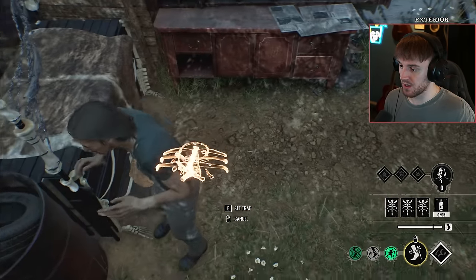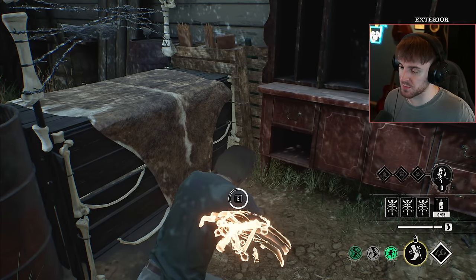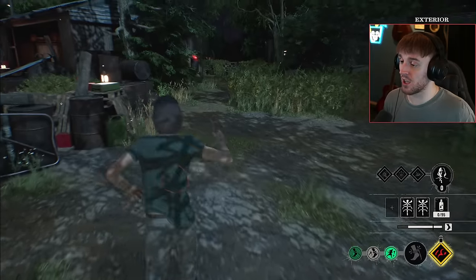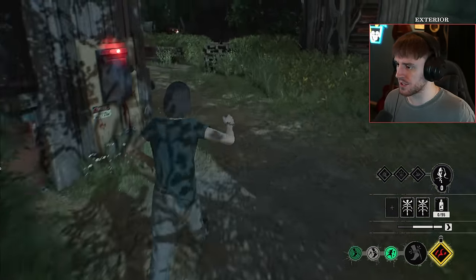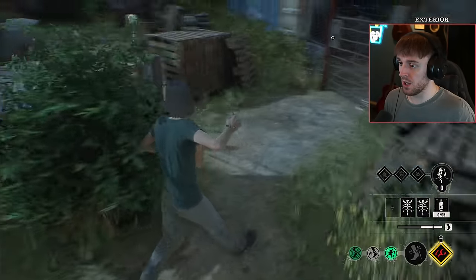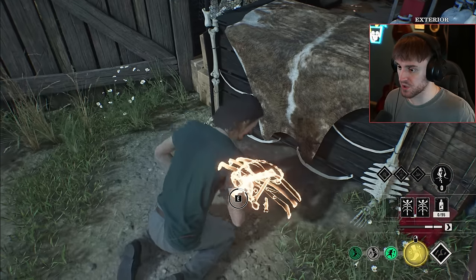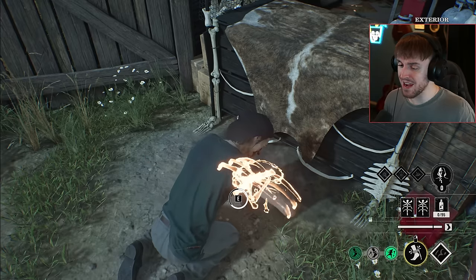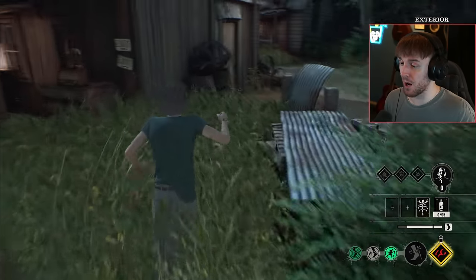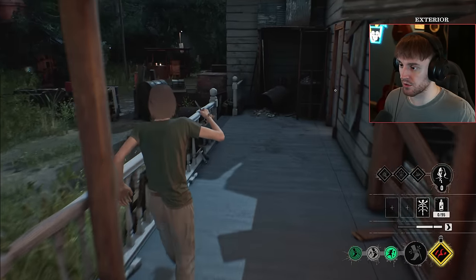You can line it up like this sideways — it doesn't matter which way, but I think it looks more aesthetically pleasing. Let's go put another trap over here. There are a lot of barricades on the Gas Station — there's one just there, there's one just here. This is the worst barricade, we don't even want to be trapping that. Let's put one just here, and then we'll use our last trap maybe to defend Grandpa.